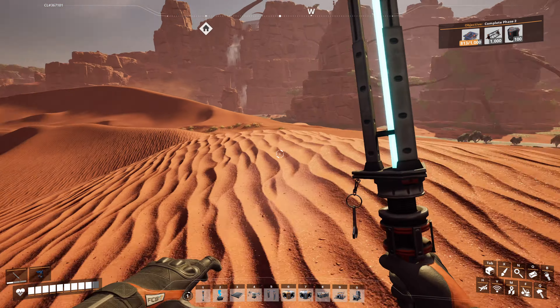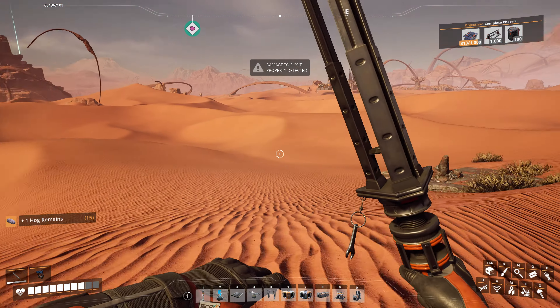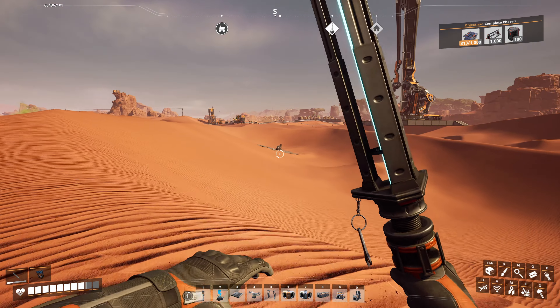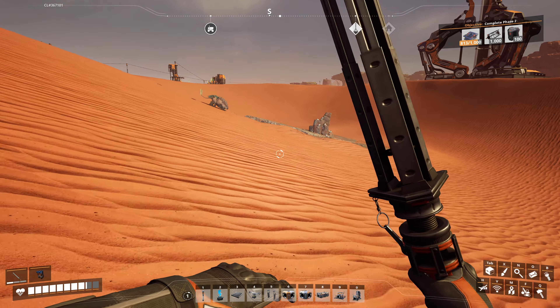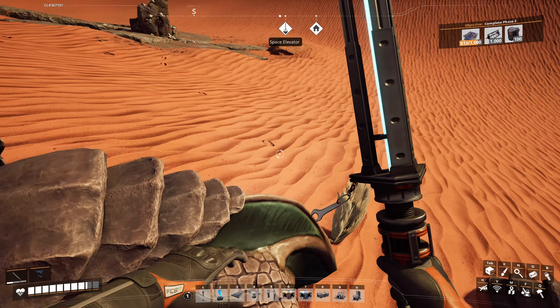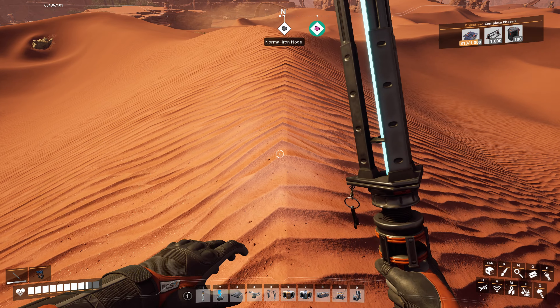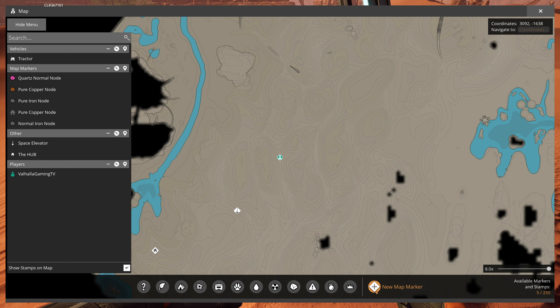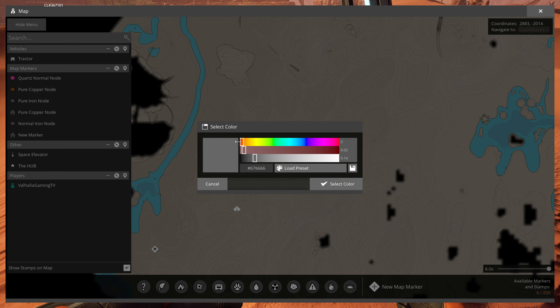I know that one pure node can make a bunch of reinforced plates. We got a copper one right here as well. Is there any more iron nearby? If that's iron we're in business — it's looking like it. Even if it's impure... it's normal. We're in business! This is going to be the modular frame factory right here. I'm going to mark this spot and put a waypoint — modular frame factory. I'll make it orange; orange is a cool color.